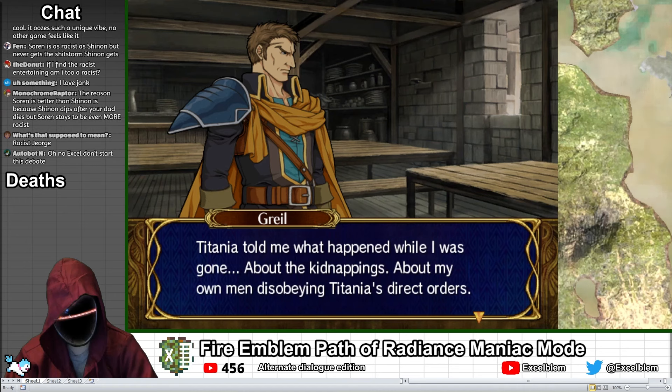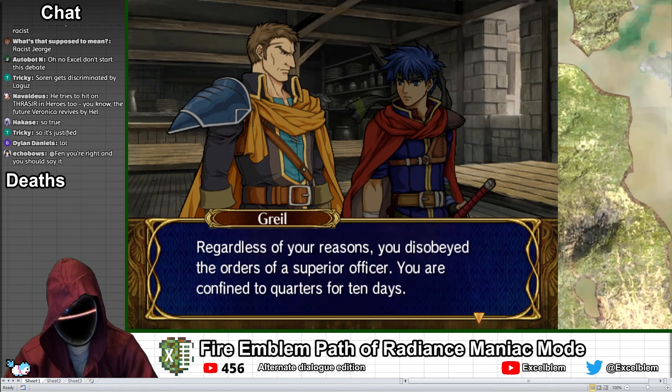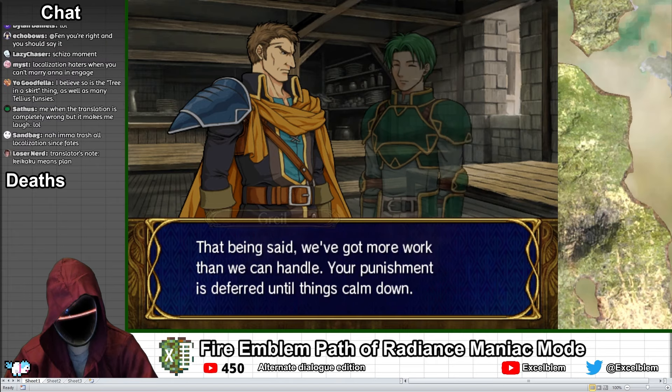In chapter 3 of FE9, Grail hears of Ike's insubordination in the previous chapter and grounds him for 10 days, but defers his punishment because there is work to do.